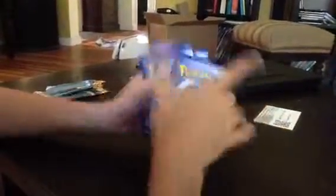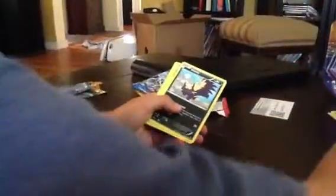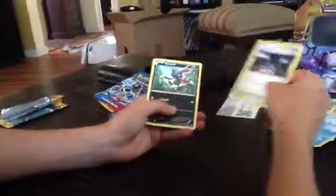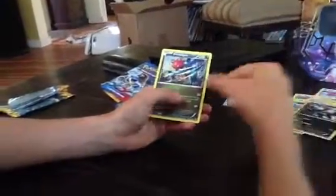We might not get some good pulls. But earlier today when I opened the Chesnaught tin, we got some amazing pulls. So we got Flabebe, Stunky, Roselia, Binacle, Pineco, Abomasnow, Magnetic Storm, Sneasel, Stunky Reverse Holo. And the rare is a Druddigon — it's non-holo, by the way. On to the next pack.